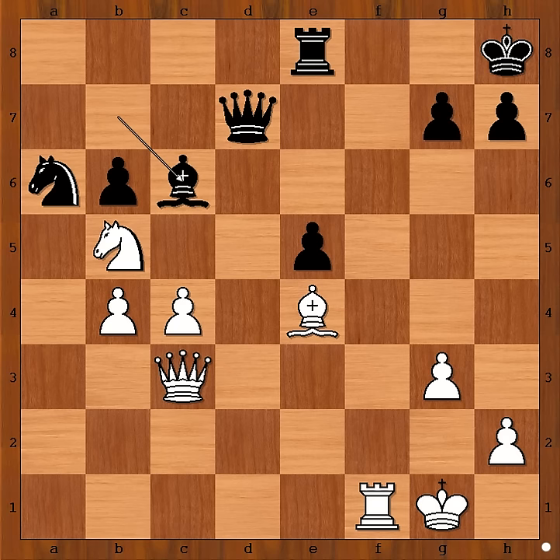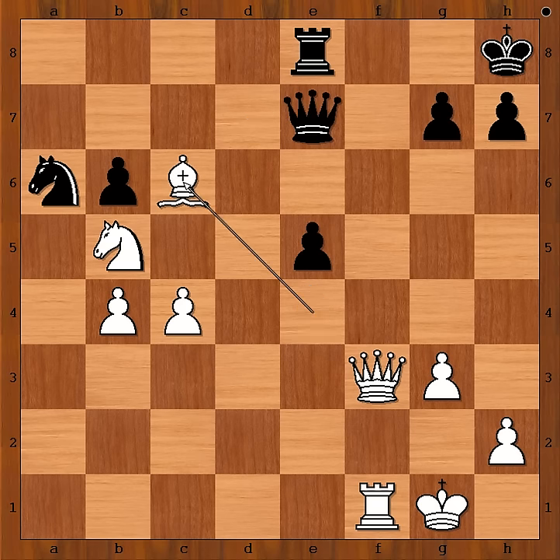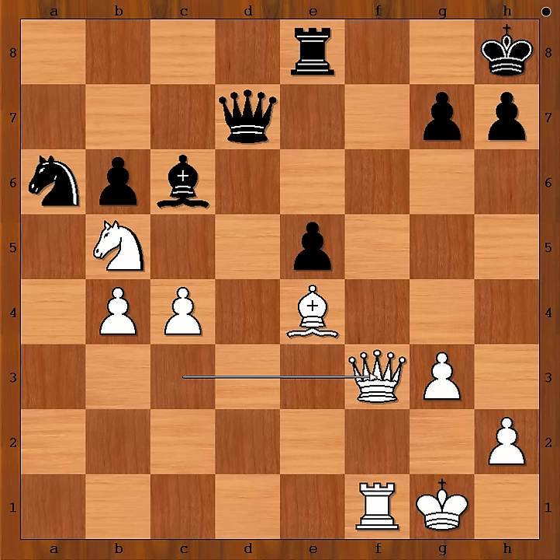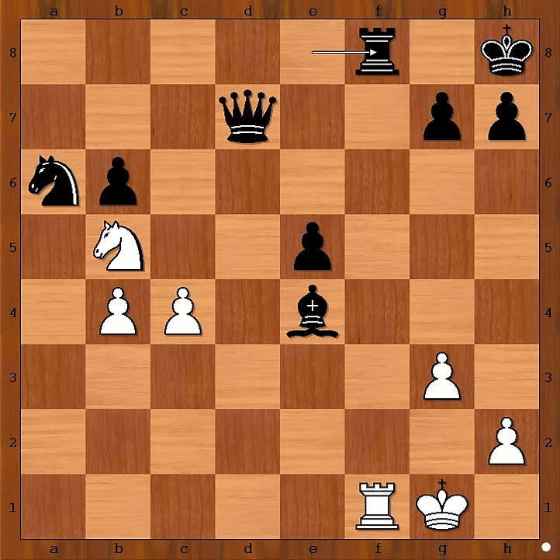What did you find? White played a move when black resigned. The move is queen to f3. Black resigned — there is a double threat. If queen to e7 defending the f8 square, then bishop takes bishop on c6, and bishop takes bishop on e4, then queen to f8 check, rook takes queen, rook takes rook checkmate. Nakamura won this game.